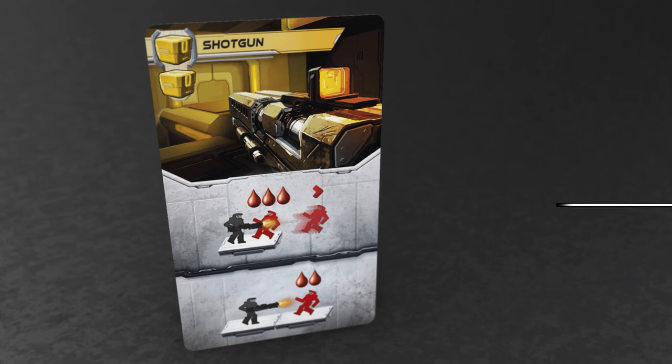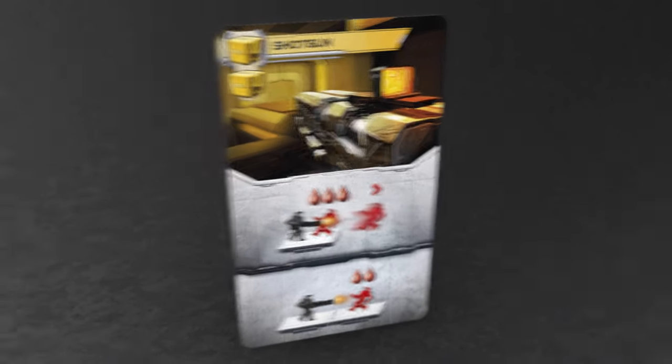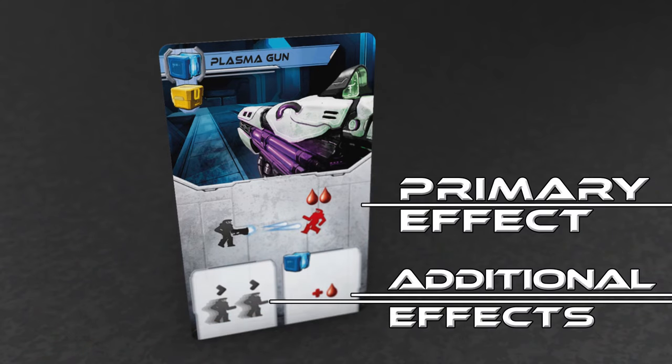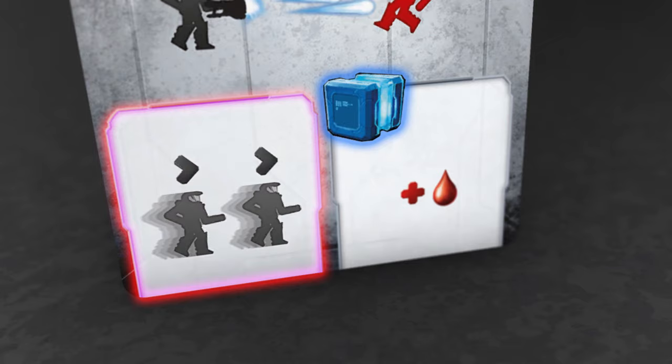Some weapons have alternative fire modes such as the shotgun, which deals three damage to a target in the same space as you and pushes them back, or it does two damage to a target in an adjacent space. Other weapons have optional additional effects such as the plasma gun, which allows you to move up to two spaces before or after your attack, and also if you spend an additional blue ammo when you use the weapon it does an additional point of damage.